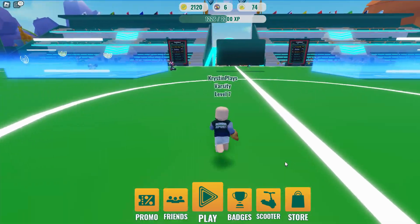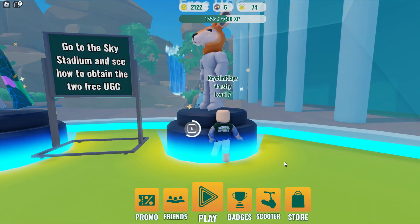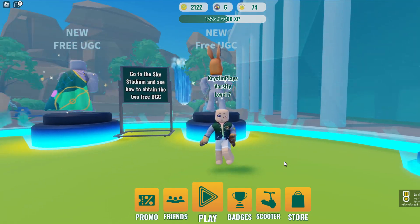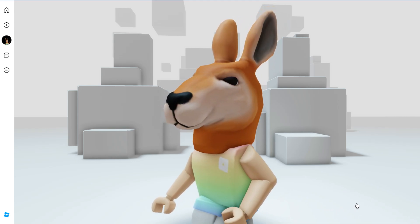These are super easy to get. The cape is 1,500 points, and to get the head, you just need to play 20 times. Now let's claim. We've just got the badge, which will give us the free item over in the head accessories. I'll leave a link for this game in the video description.